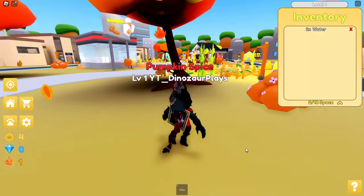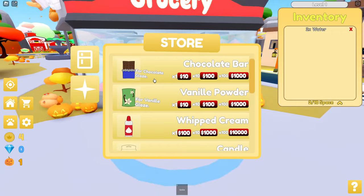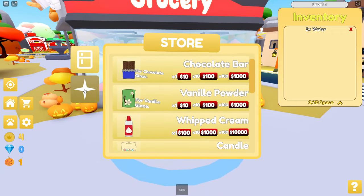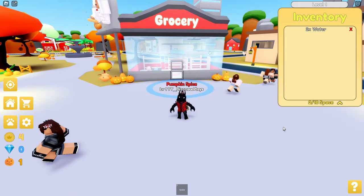Made four dollars and one pumpkin coin. I don't know what that is. You also got — grocery — you can buy stuff. You grow your crops two times faster.